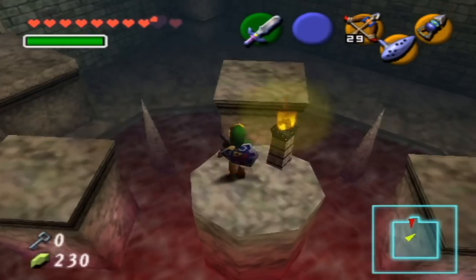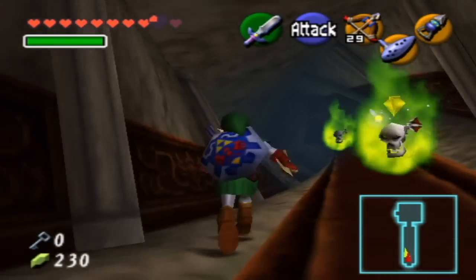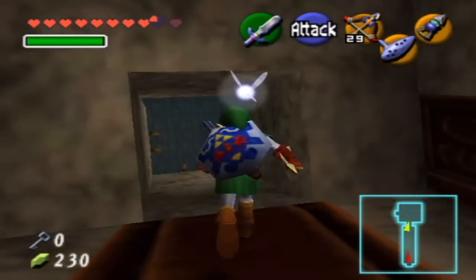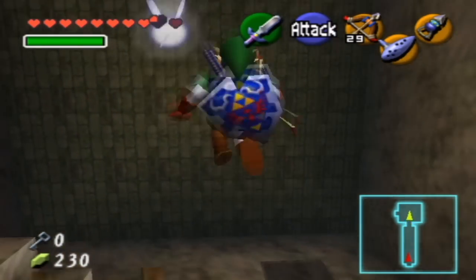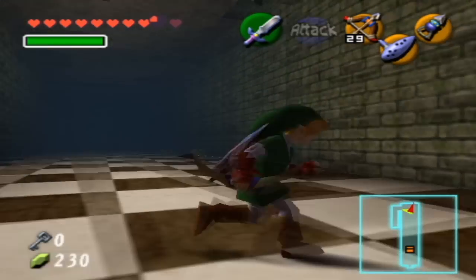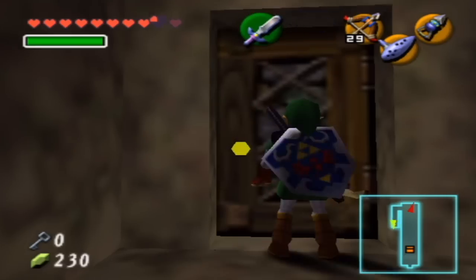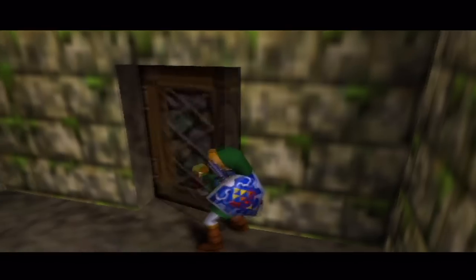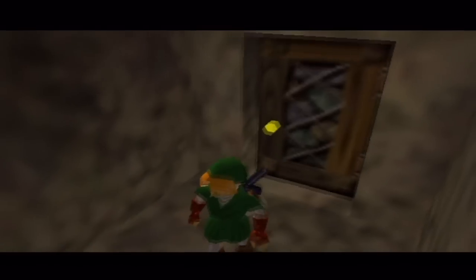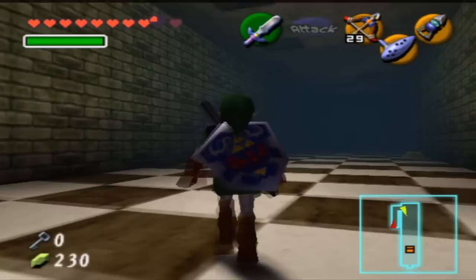Now that this room is all twisted, we can go down. We can actually drop down into the room below and do some stuff there. Now, this checkerboard room — over here you can actually exit the room into the outside room. But I don't understand why you would, because this is the way you're supposed to go right here. It's not even that far until we're done with the dungeon. Just bear with me, honestly — don't bail out right now.